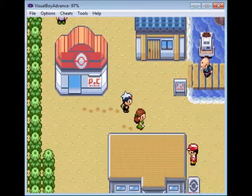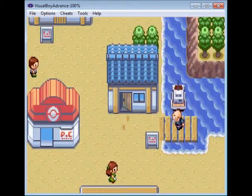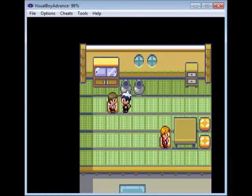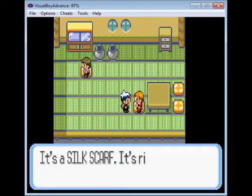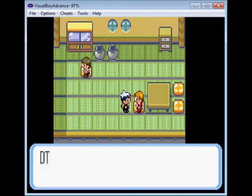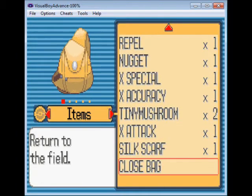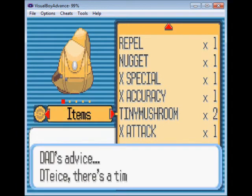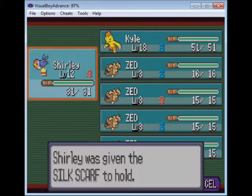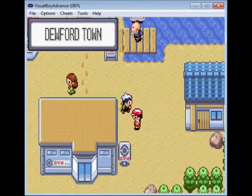Okay, so we're here on Dewford Island. Our first order of business is to go into this house and talk to this kid right here — not that kid, come over here and talk to this kid. And you get a silk scarf! It's the coolest item in the entire game. Silk scarf raises the attack power of normal moves. We're gonna give it to Shirley, cause quick attack is a normal move that I use a lot.